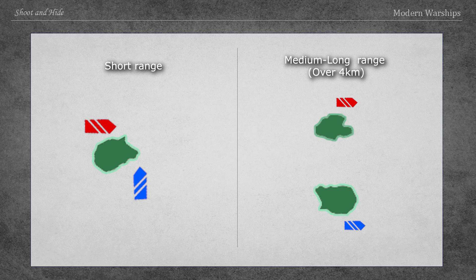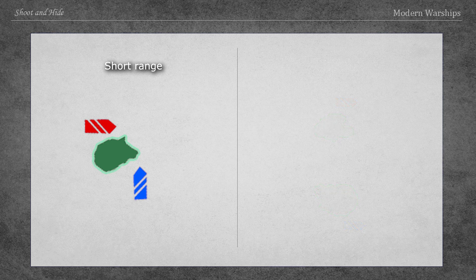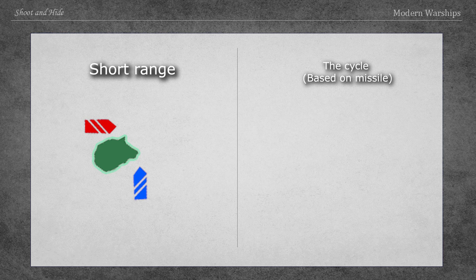This video provides a general introduction to short-range hide-and-shoot. The basic cycle form of hide-and-shoot is to fire missiles from two slots alternately, and fire 1.5 cycles of missiles to hit the enemy and hide.